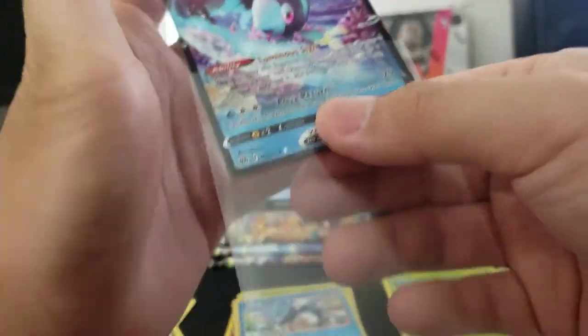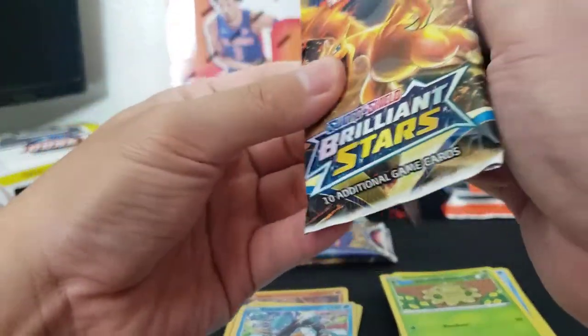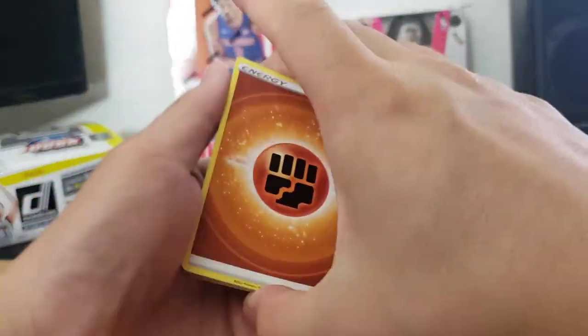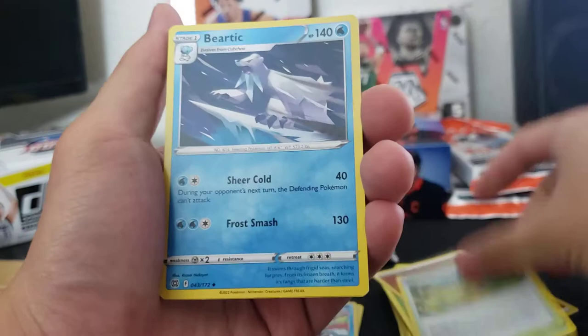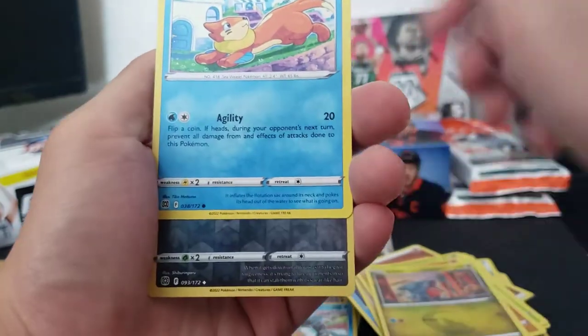I'll sleeve that up — bada bing bada boom. One more Brilliant Stars. Out of six packs I expect at least one hit, maybe a holo and a V, but hopefully our odds are better than that. We could get character cards as well, so that's always possible. Collapse Stadium, Beartic, Childrens care, Excadrill, Trapinch, Gible, Buizel.